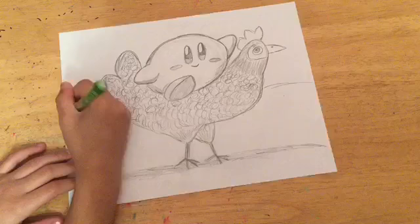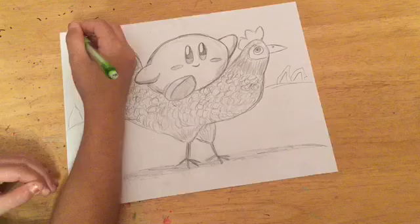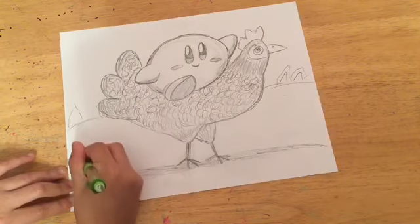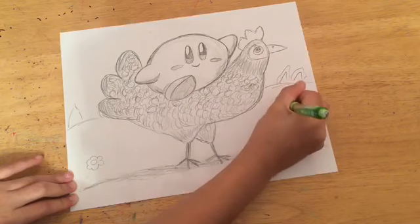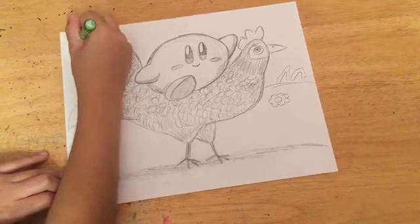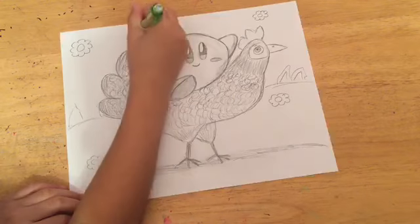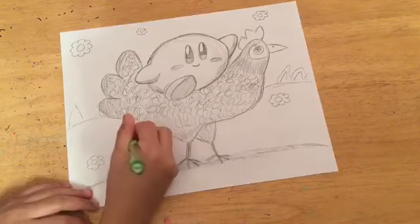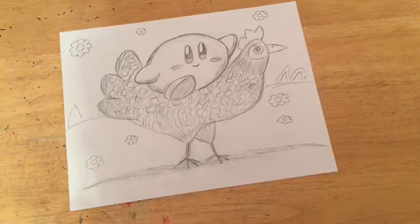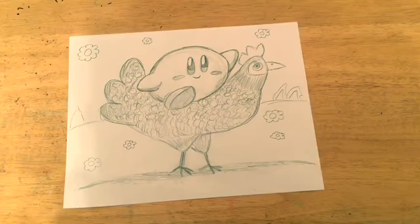When you're done with Kirby the chicken, sketch out the background behind them. Feel free to use your imagination and make your own background. Make sure to use crayons if you want to color it in — if you don't want to, then just skip this part.